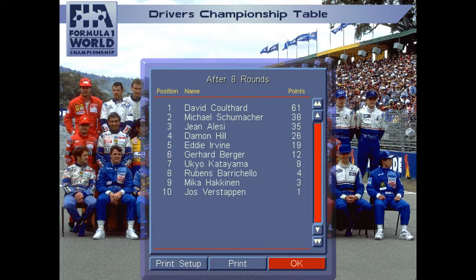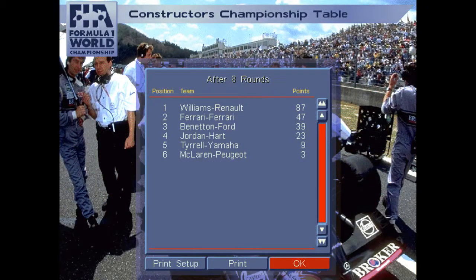At the halfway point, David Coulthard on five wins leads Michael Schumacher on one win and Jean Alesi on two wins. Then it's Hill in fourth, and I'm in fifth, as Eddie Irvine, Gerhard Berger, Ukyo Katayama, Rubens Barrichello, Mika Häkkinen, and Jos Verstappen round out the points after eight rounds. We have ten point-scorers. In 2017 we had that many after just one race — back then it was the top six who scored points, ten to one. David Coulthard is well out front, taking up Michael Schumacher's role in the championship as it was in real life. My working theory is that DC still has the Ayrton Senna AI — Senna started the season in the number two Williams, died at the San Marino Grand Prix at Imola quite tragically, and was replaced by David Coulthard after that.